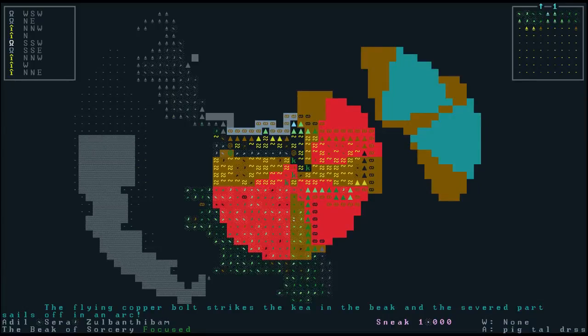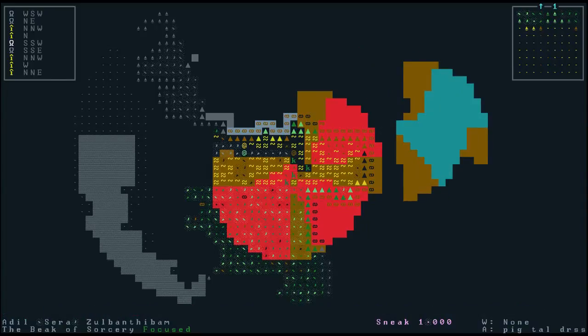A flying copper bolt strikes the kia in the beak and the severed part sails off in an arc. Now that is quite a shot, Tess — right on the beak and severed it in one go. I'm very much impressed. So I might just stand here and practice some wrestling maneuvers while my companions are intent on attacking these kias.